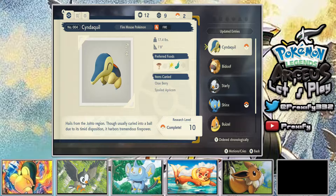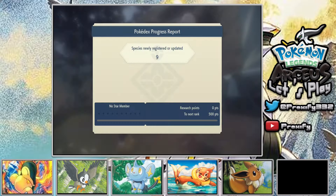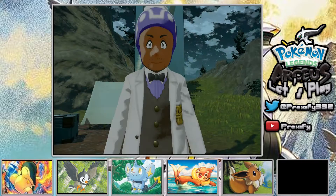Checking the research stats for Cyndaquil: the number caught we already did for one, times we used Ember - we used it about 10 times so far. We don't really have Flame Wheel yet, so we have to wait until it becomes Quilava for that. Times using a strong style or agile style move - I don't think we've used any of those yet, but at least it's something to look forward to. We completed that research entry.